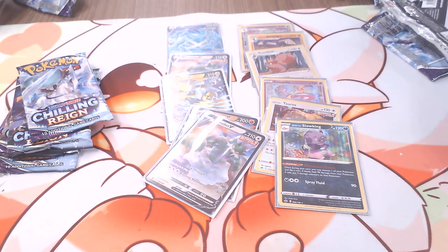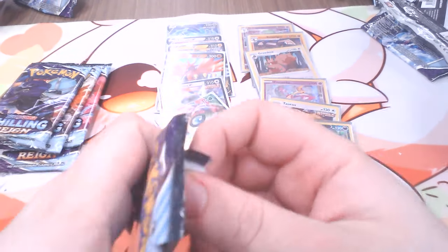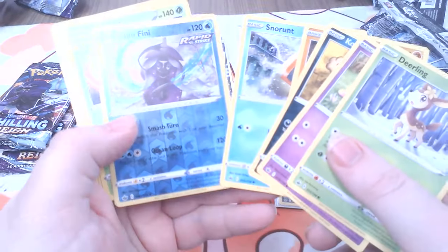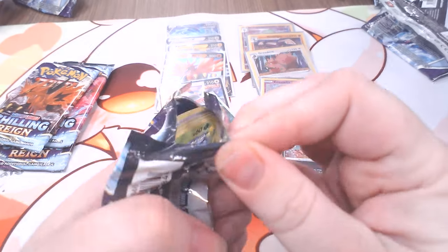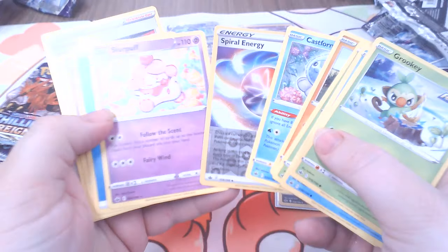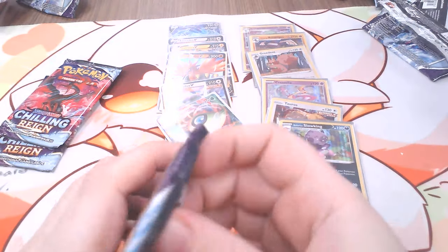So far we got four Ultra Rares. Someone here got a Rapid Strike and a VMAX from Battle Styles — that's how they got a Kingdra. I had a kid open his pre-release box and he got both Calyrexes. Our first normal Melanie. I always have people talking to me in my videos, so it doesn't matter.